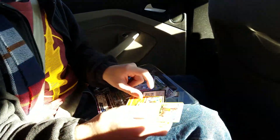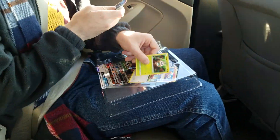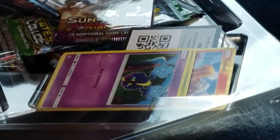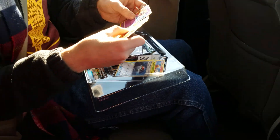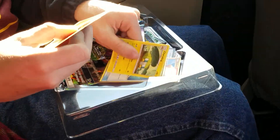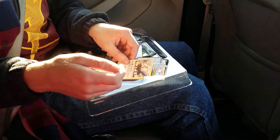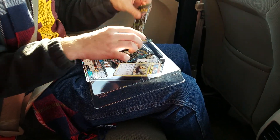We got a Torkoal, a Trump card, a Swalot. That's not a Swalot! A Nebby — get in the bag. A Pokeball. We got a Cosmoem. We got a Crushing Hammer, a Charjabug, a Fighting Energy, and a treasure card.